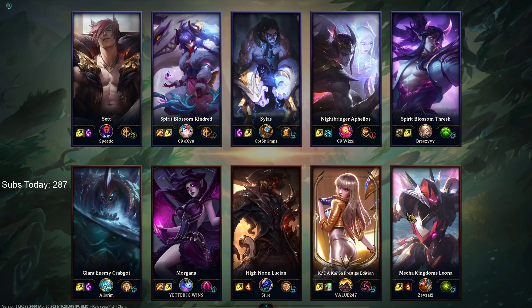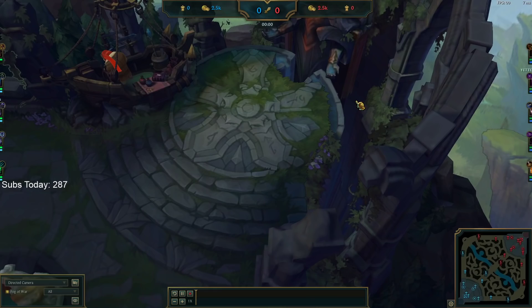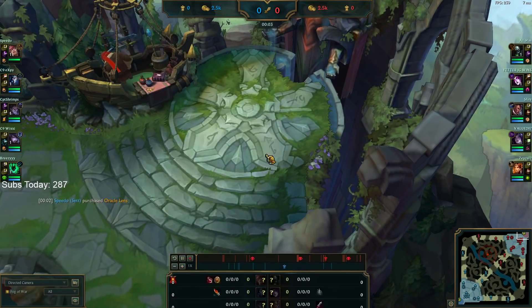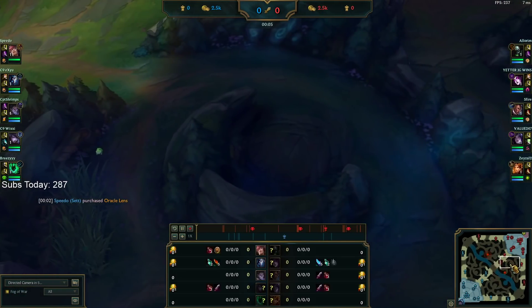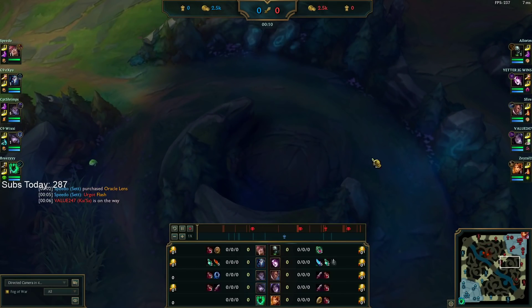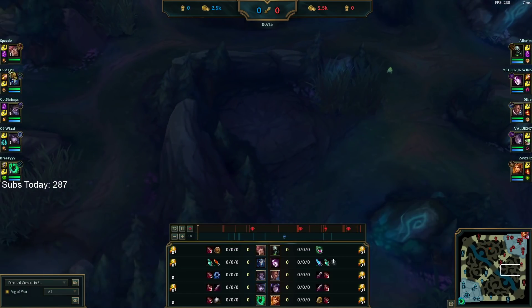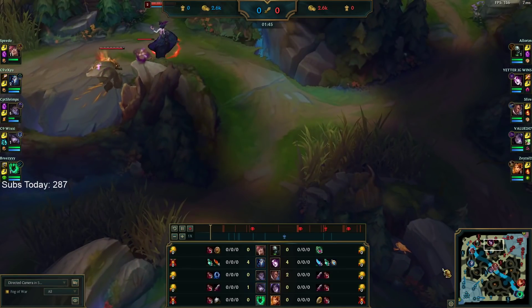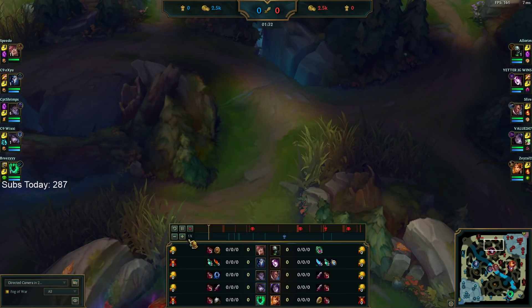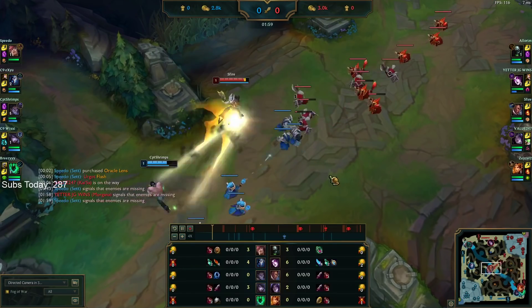Champions like Morgana and Kayn have a lot more flexibility — Morgana can solo Raptors, she can do Raptors/Red at the same time, same with Fiddlesticks. Kayn can start Wolves. End of the day, what helps the most is information and vision. We ward, get early priority mid — Silas versus Lucian — we get the counterpick. He wards my Blue Buff around 1:10, so he has information that I'm in his jungle.